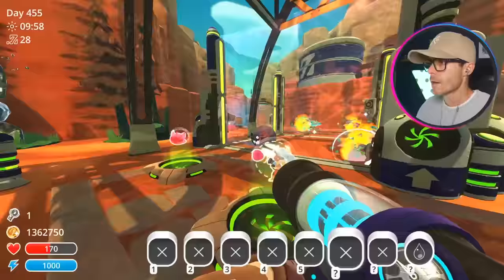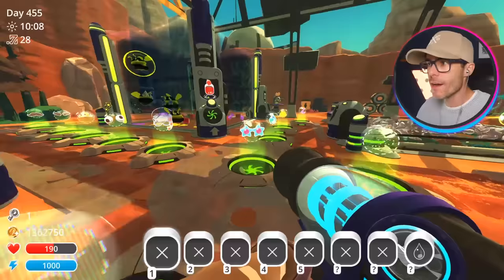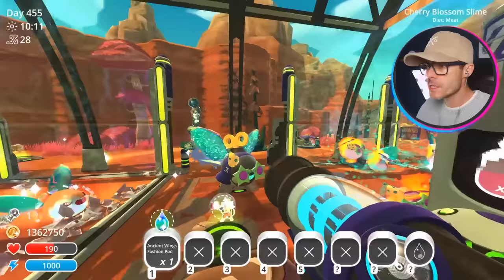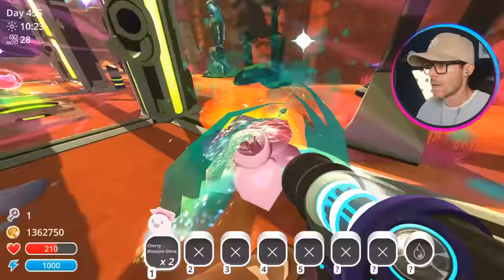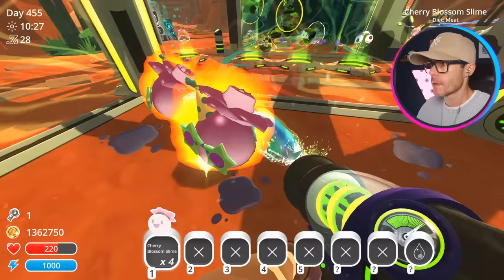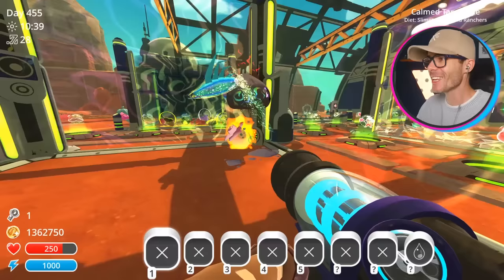Now that we've got a tamed tar, I wonder if we can actually put some fashion pots on this guy. Oh, you can! You can jazz this guy up. We can give him some wings - we're giving him wings. Oh, he's the most beautiful tar I've ever seen, it's like a fairy tar. He looks so cool.